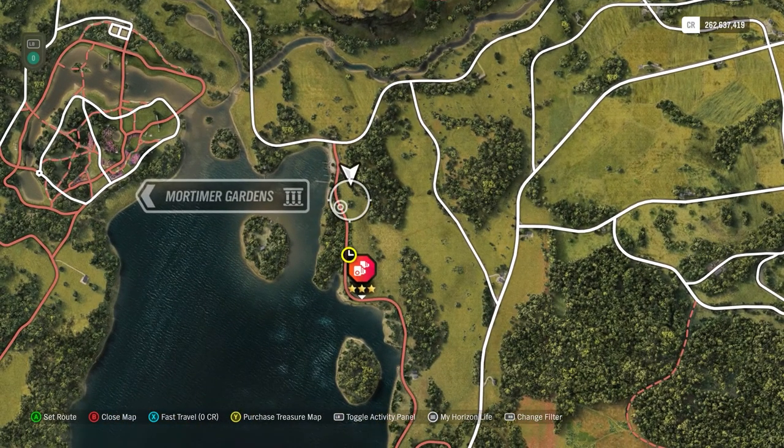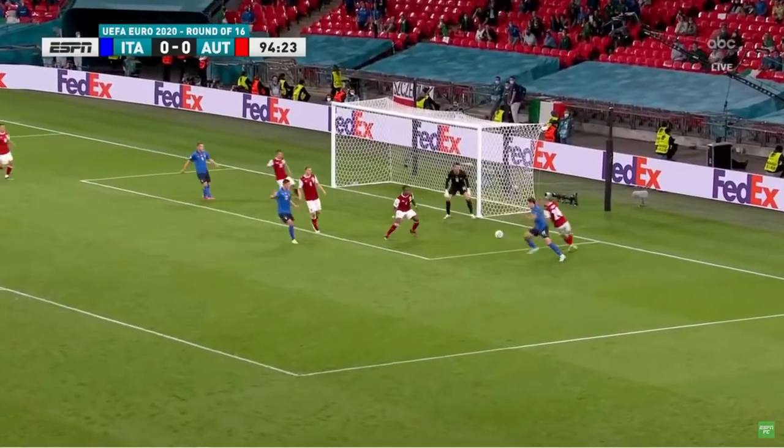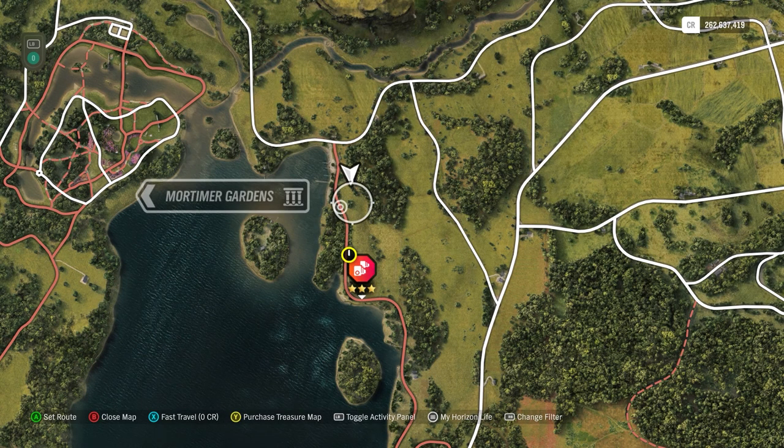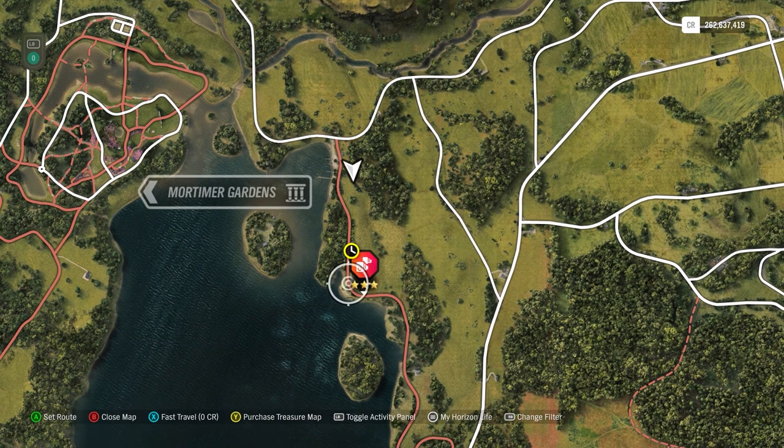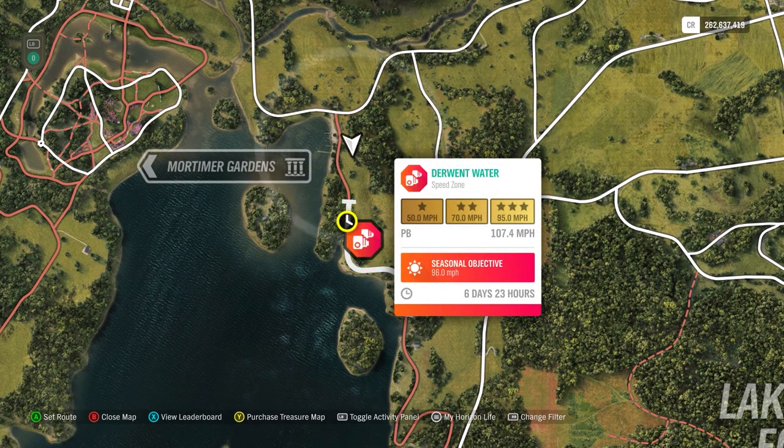This one I'm starting up on a little hill so I can aim straight for those goal posts — my mind's in football mode watching the Euros. Anyway, start up there, go through the goal post, and you've got this curve you can cut pretty well. Then this next one you can cut not quite as much, but you still can. As long as you cut those two curves you should have no problem hitting 96 miles per hour.